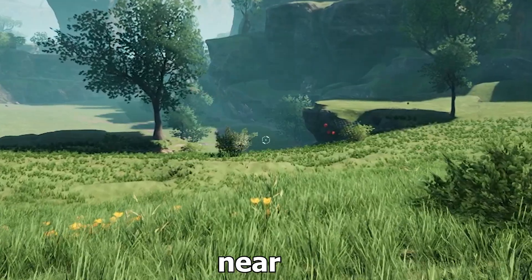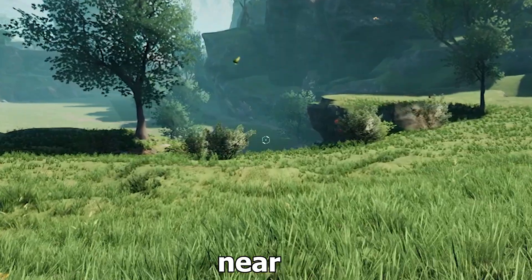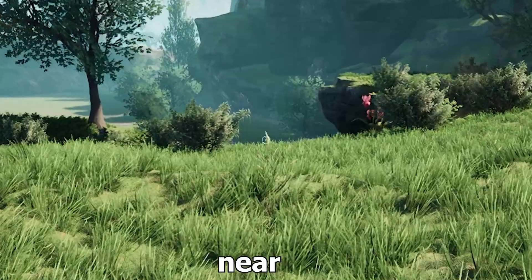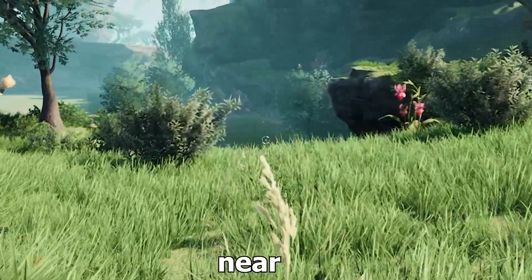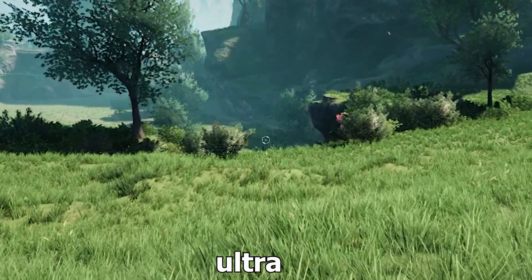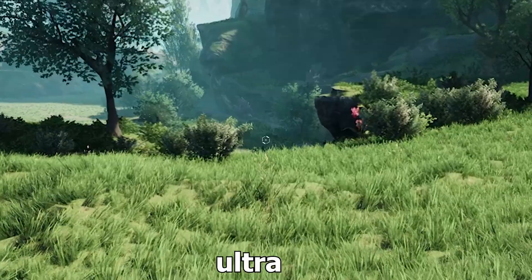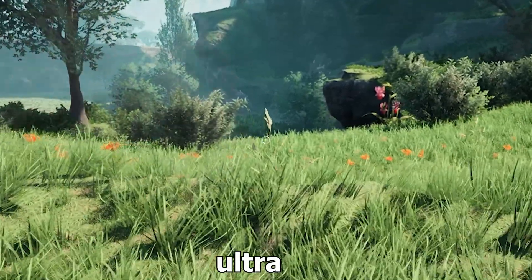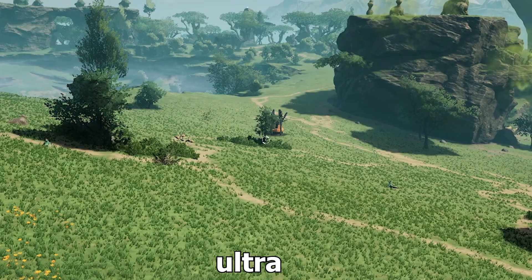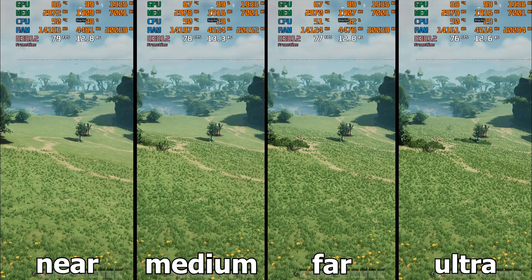The next setting is view distance, which determines how far objects appear in front of the player. In near mode there is a problem with objects appearing suddenly, which greatly harms the gaming experience and immersion — not only distant objects but also objects close to the player are removed and the game world looks empty. In medium mode there is an acceptable level of detail. The best mode is far, which provides good performance and quality simultaneously. Keep in mind that this setting requires a powerful processor more than a powerful graphics card, so if you have a modern processor you will not have a problem.